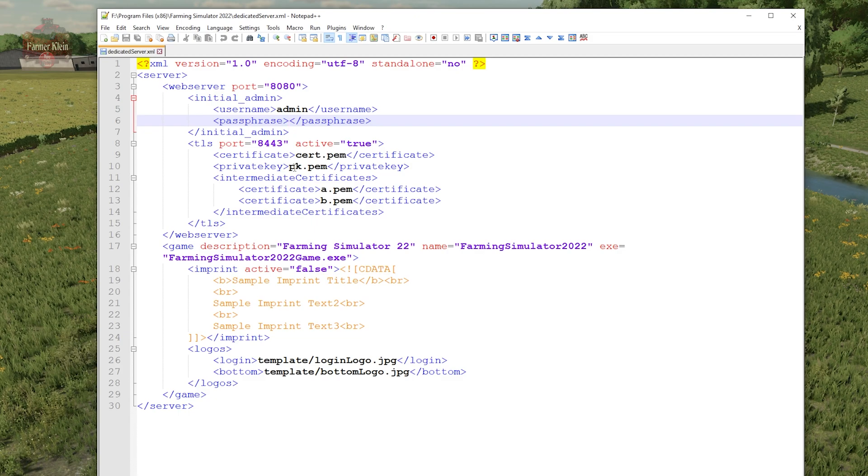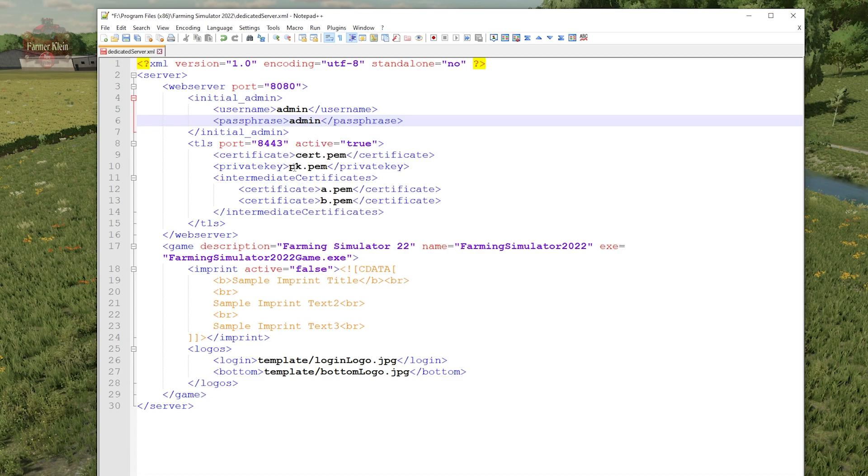I'm going to go ahead and just specify 'admin' as the password — clearly you wouldn't want to use this password for your real web server interface, but for demonstration purposes I'm just going to use 'admin'. The other thing you want to do is down here where it says 'TLS port 8443' — unless you're going to actively put in certificates to protect your web interface through SSL, you want to back this out and put in 'false'. The last thing you're going to want to look at is up here where it says 'web server port 8080'. If you know you have something already using port 8080 on your local network, then you're going to want to change that. If you're not sure, you probably don't have anything running on port 8080. Once you're done, go ahead and hit save.